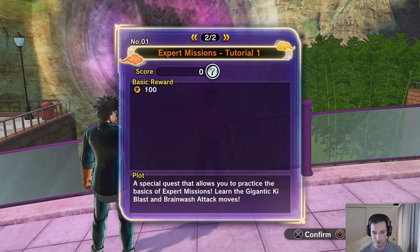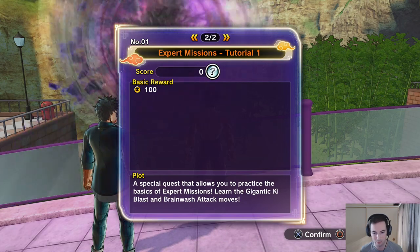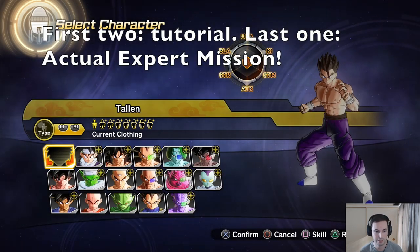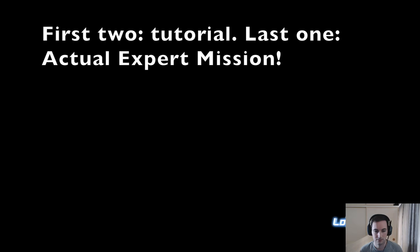It says a plot special quest that allows you to practice the basics of expert missions, learn the gigantic ki blast and brainwash attacks. Let's do it! I have no idea if this is going to be better than doing it by yourself or if you should be doing this with teammates, but let's get into it. I'll be taking my character and let's just see how well we can do — hoping we can do it.